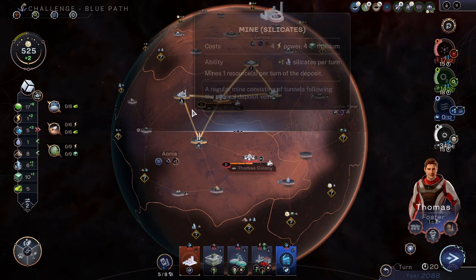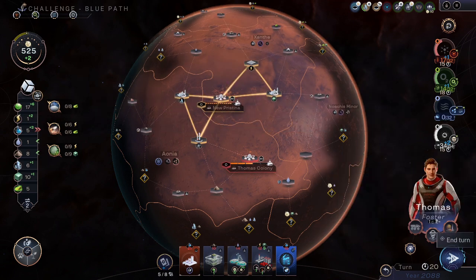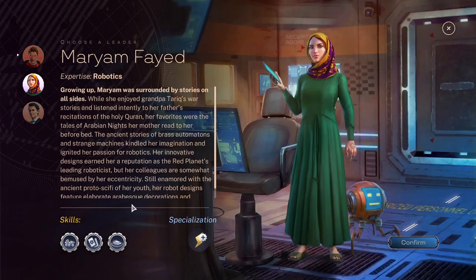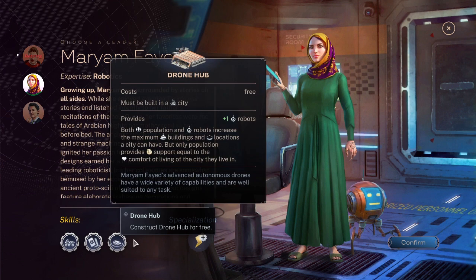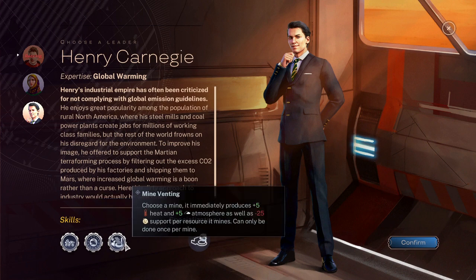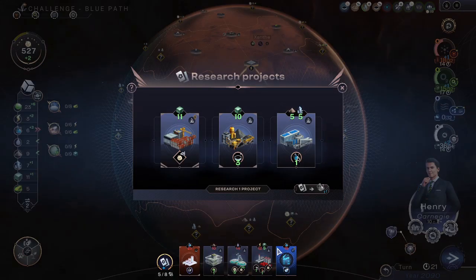More silicates though. Thomas Foster's time is at an end, and so is my turn after I pick a leader. We have the robotics lady who has Innovate, and drone hub which only has one robot, and power boost — so that increases the power for that. And we have the global warming guy, who has this useful stuff for this blue Mars playthrough.